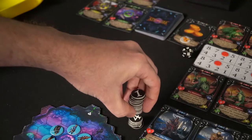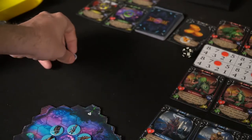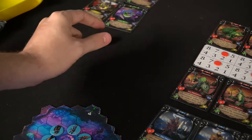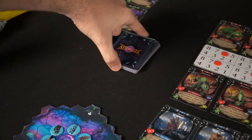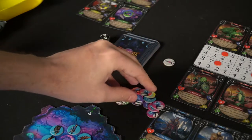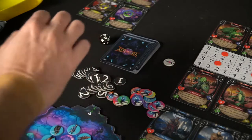After that, place any additional markers like movement markers aside, and place all items except for the key into the bag. Take the item deck of cards, shuffle it up, and place it next to all players to begin the game.